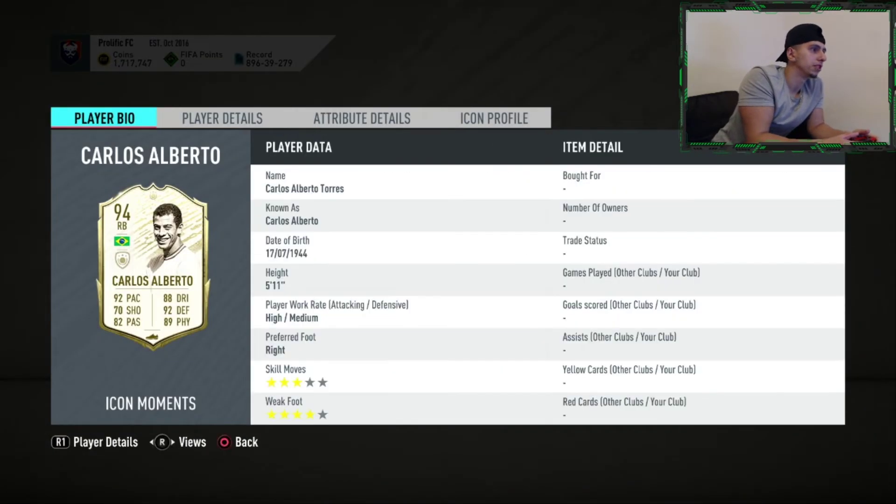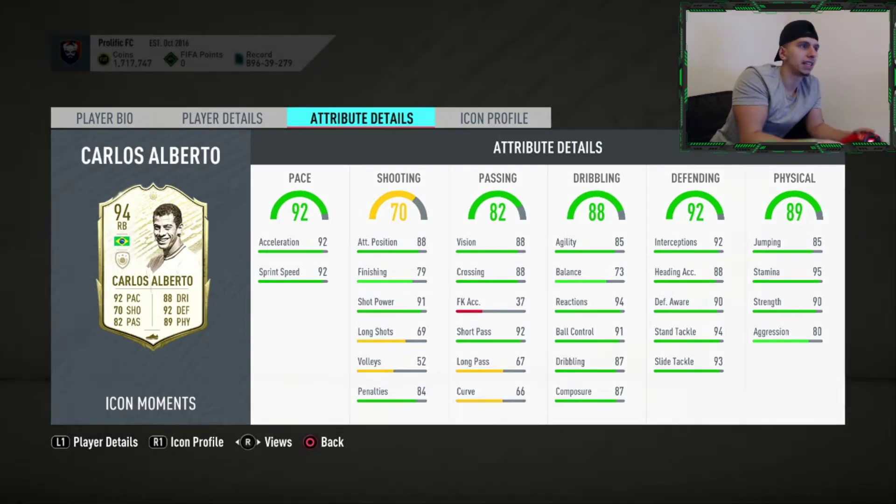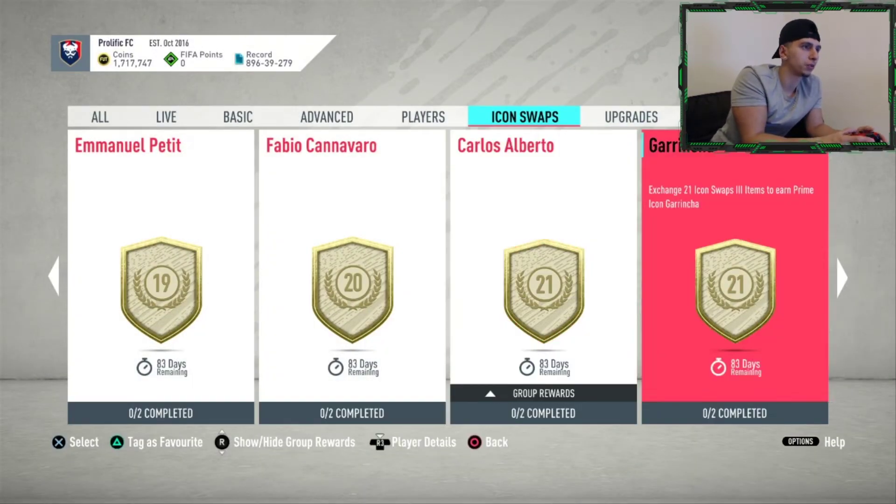Carlos Alberto — right back, Brazilian, five foot eleven, high/medium, three star, four star. He's strong, great at defending, very mobile, and fast. He can even shoot as well. You can play him at center mid or right wing — it's up to you. He's definitely a hit, though it's also 21 tokens, which is a lot.